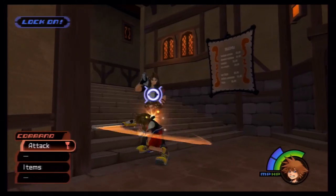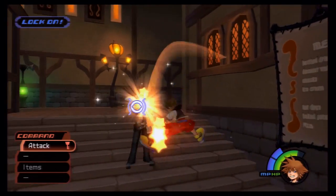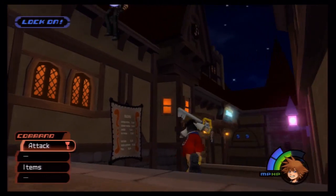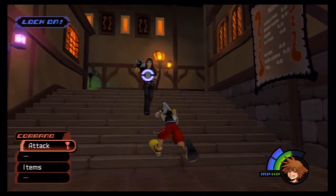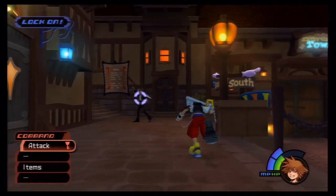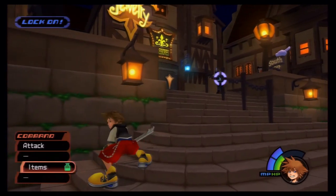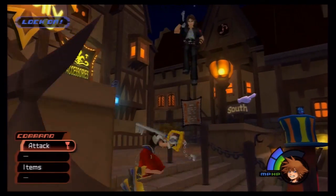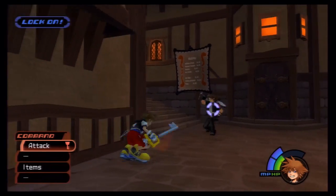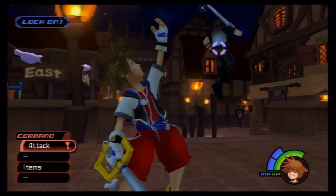Watch out for those fire blasts, then hit him and back away. This is why we have the fire ring equipped. You can actually deflect his fire blasts back at him and that will hurt him. He's going to swing his sword a couple of times — it's so fast. I'm not going to use a potion yet. Now, you can lose this fight and the story will still progress, but I would suggest winning because you can get an elixir for winning.